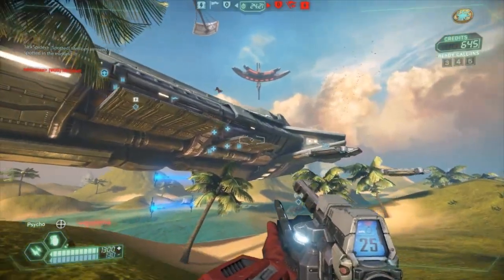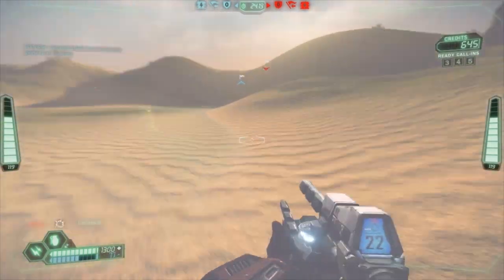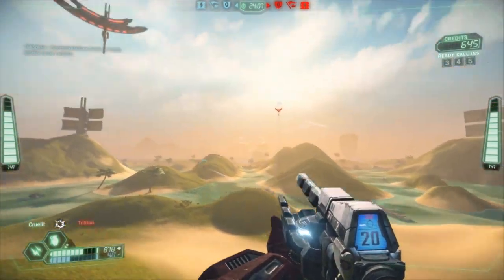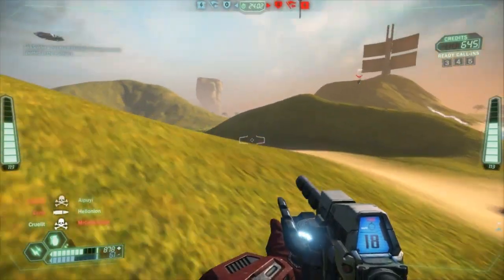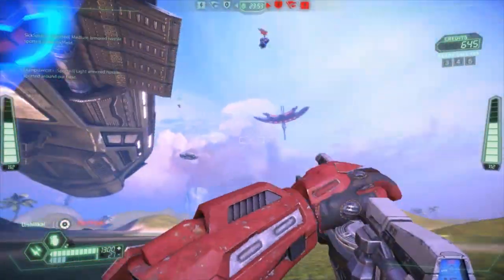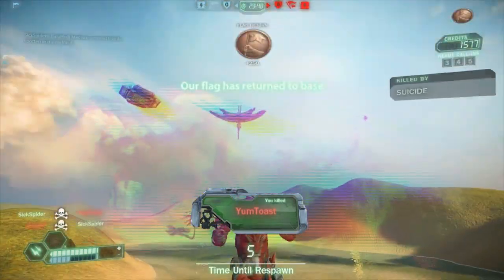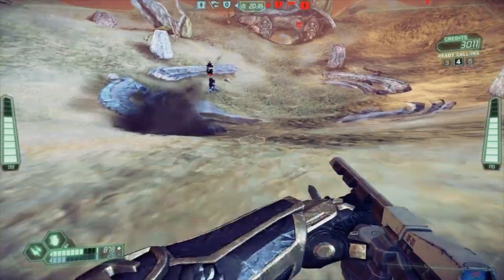I want to show one more case of flag return and then commit suicide. This is the case of very close proximity to the enemy base — you never want to take the chance that your flag might be retaken. As you can see I'm following him, trying to get him, and the second I get him I'm basically in their base. I return the flag and commit suicide. I don't want to be there — definitely return the flag as quickly as possible, you don't want it to be retaken.